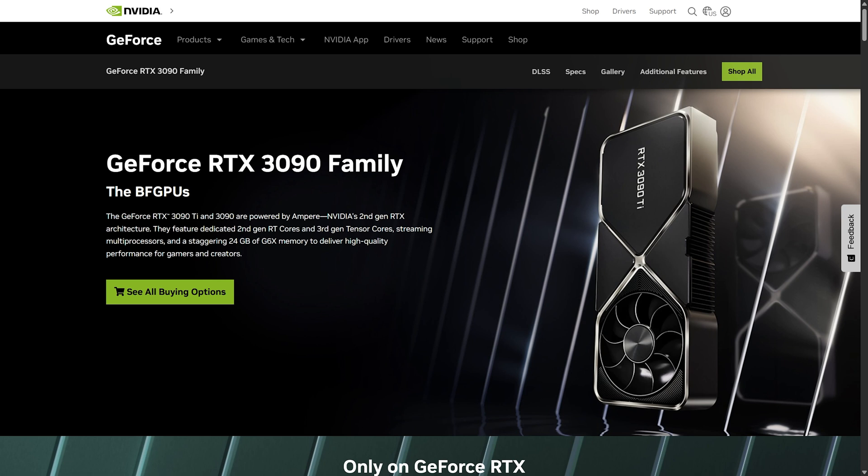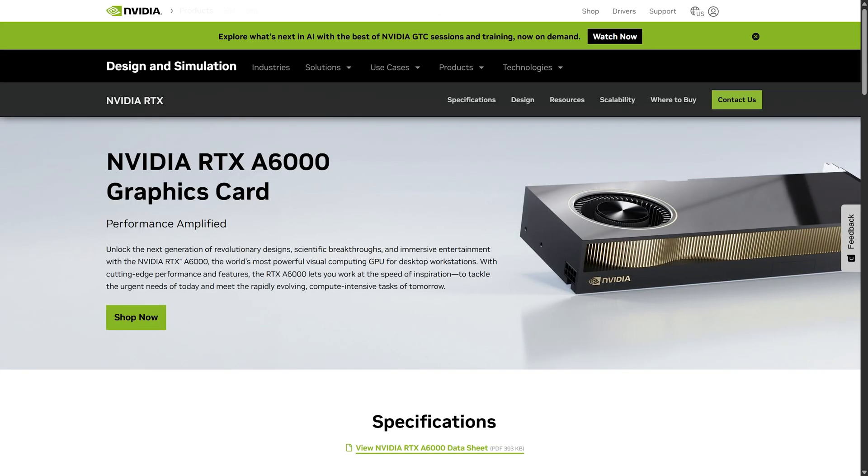For all the hardware nerds out there: animators were equipped with RTX 3090 graphics cards for creating the shots, and those shots were then rendered using a Quadro A6000 graphics card. The reason was that the RTX 3090 has 24 gigabytes of VRAM, while the A6000 has 48 gigabytes. If they optimized the scene to run on a 3090, it should have no issues rendering on an A6000 with double the VRAM — acting as a fail-safe to prevent the scene from maxing out VRAM and crashing Unreal during final render.